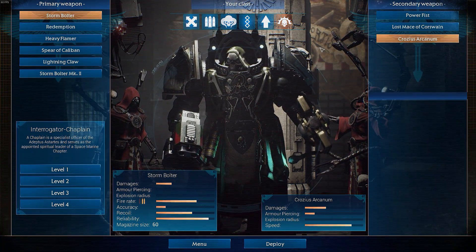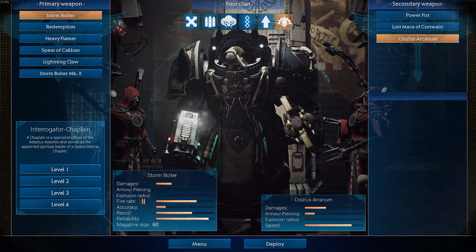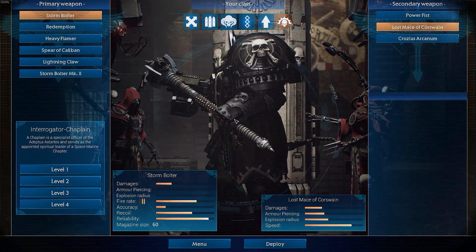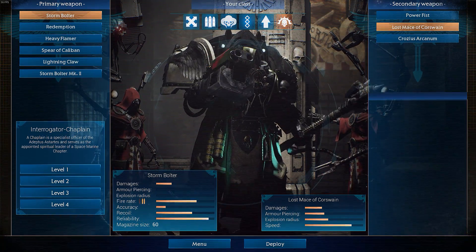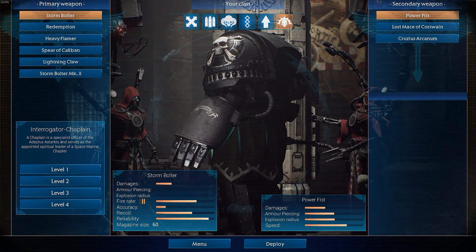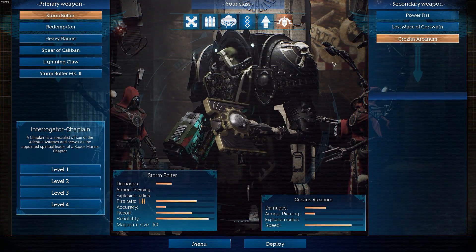Let's look at some of the weapon options for this guy. For the secondary weapon we have the crozius, we have the Lost Mace of Caliban which I think is a pre-order bonus — I don't think you can get it anymore, please correct me if I'm wrong. And we have the power fist, which looks really nice. I think it says 'Slicer' on it, not too sure, but it looks awesome.